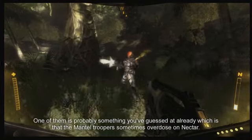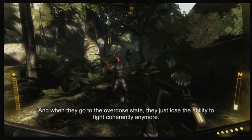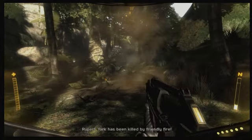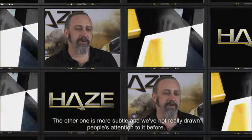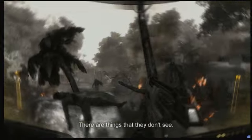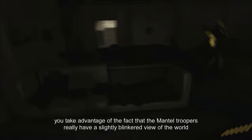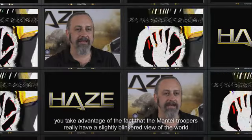There are two key aspects to the way the rebels fight against Mantle. One is that Mantle troopers sometimes overdose on Nectar, and when they go into the overdose state they lose the ability to fight coherently. The other is more subtle — on Nectar, the Mantle troopers' view of the world is really an edited view. There are things they don't see; they assume everything is going well for them. When you are a rebel, you take advantage of the fact that the Mantle troopers have a slightly blinkered view of the world, and that allows the rebels to exploit it.